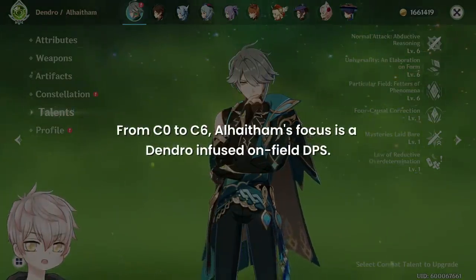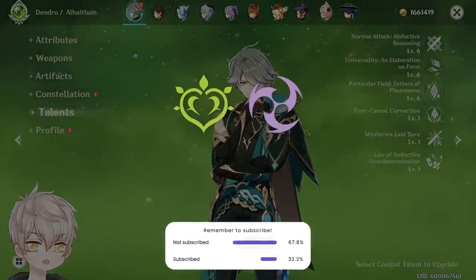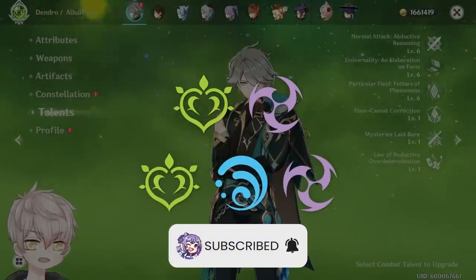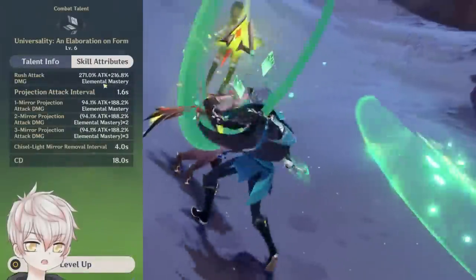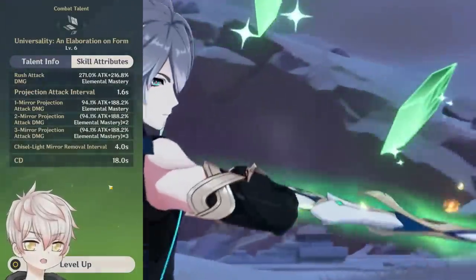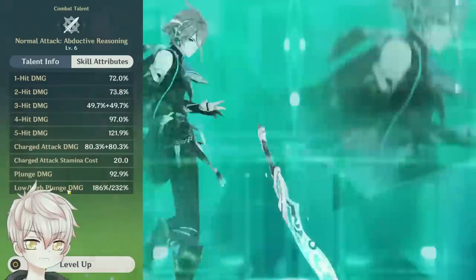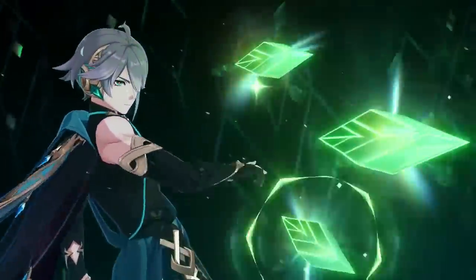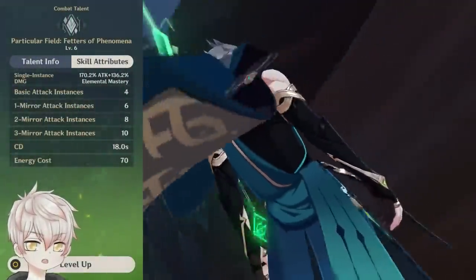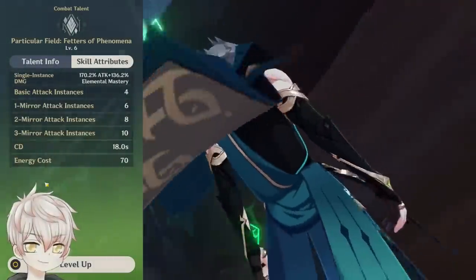From Constellation 0 to Constellation 6, Al-Haitham's focus is a Dendro-infused on-field DPS. His playstyle can be used in either a Spread, Aggravate, or Hyperbloom composition, as they both utilize his on-field multipliers and his ability to constantly apply Dendro with his infusion. The focus of his kit centers around his elemental skill, which is primarily responsible for his mirror generation and holds multipliers that scale his Dendro damage on both attack percent and elemental mastery. Seems counterintuitive at first, but makes a lot more sense in the big picture.